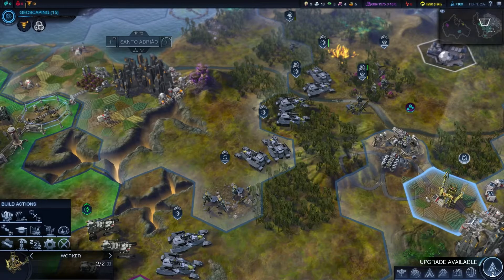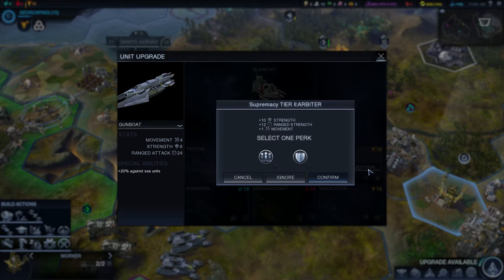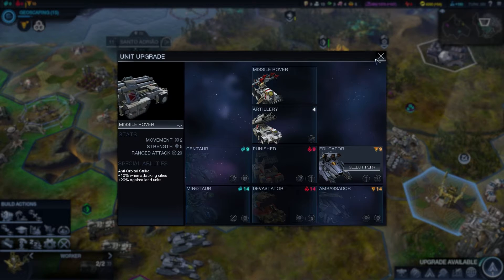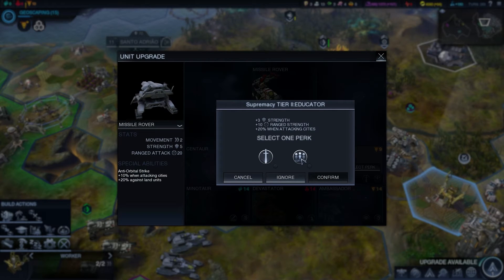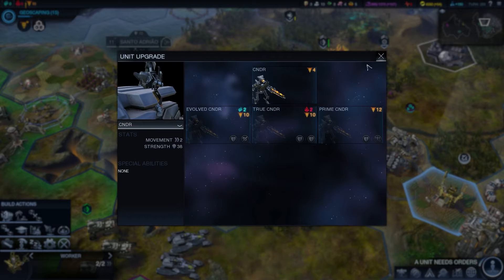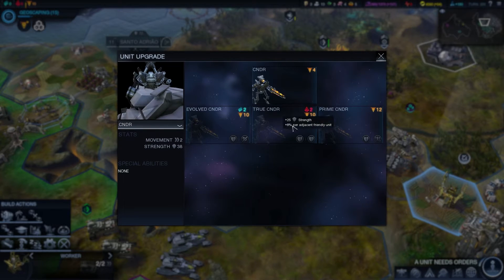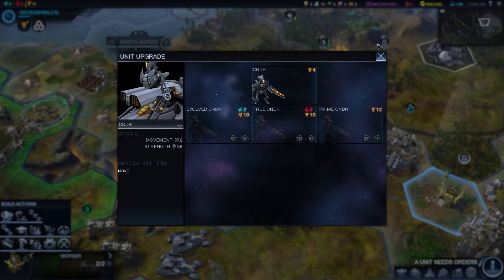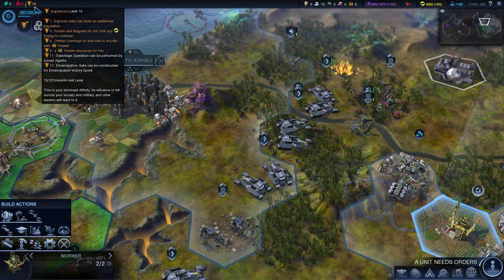Quest is complete. We can upgrade our destroyer to an arbiter — which can either be plus 30 when defending or plus 15 when next to friendly. Let's go with defending. Oh hold on, another one — this is our missile rover. Let's see: attacking wounded units or 20 when next to a friendly unit. Let's go with the boost next to friendly units. He's going to be a lot better when we get our next tier of Supremacy.